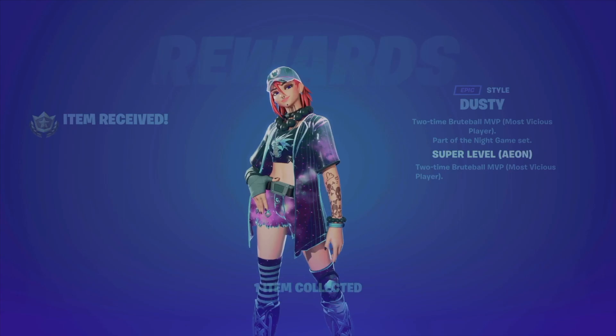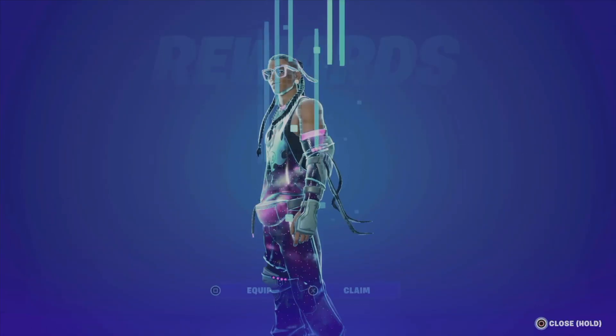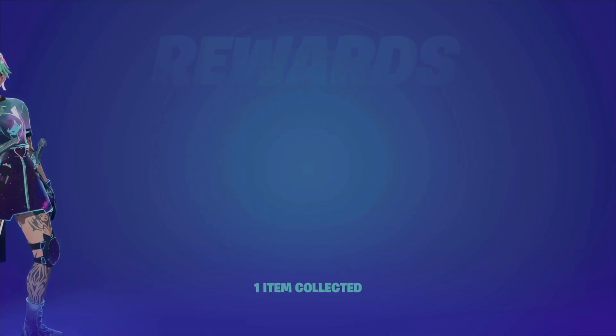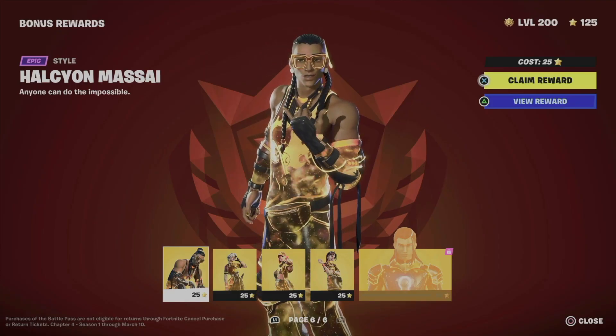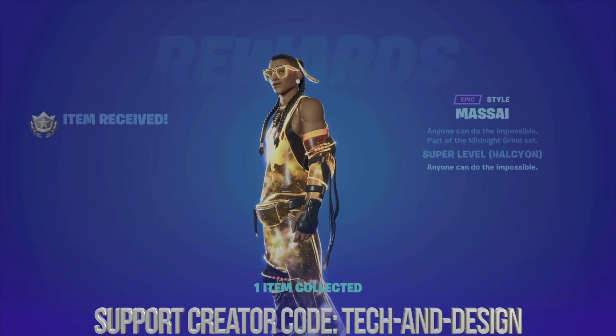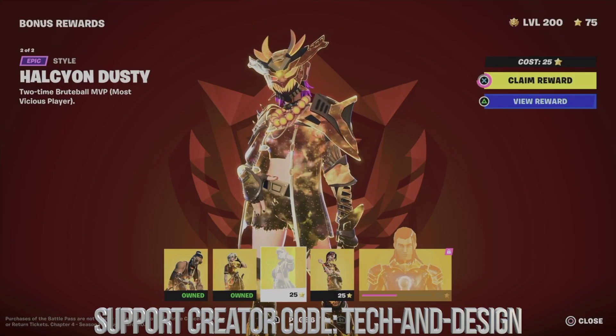We're just gonna claim this, move on — I'm gonna claim this as well. Everything seems to be working like it should at this point. We can equip these styles as soon as we get them and then just save them. Here is the final page, so we're gonna go on and claim everything from it. We can equip these styles later on.